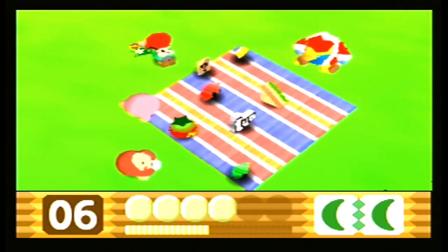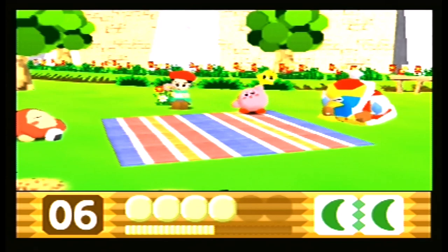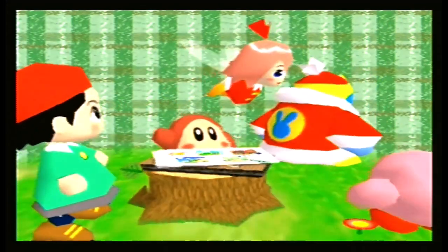I wanted that little card but got a star instead — oh well. So now we have King Dedede, Waddle Dee, and the painter girl Adeleine. Now we come up to our first boss, and in traditional Kirby fashion it's Whispy Woods.